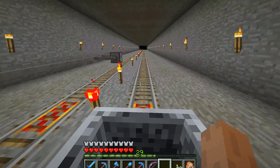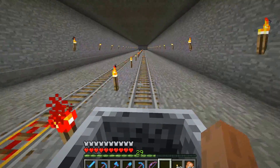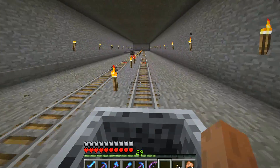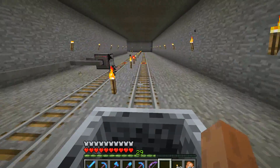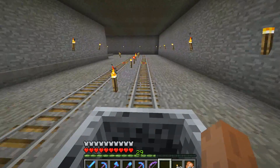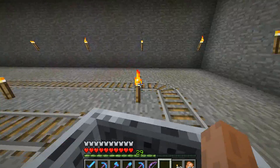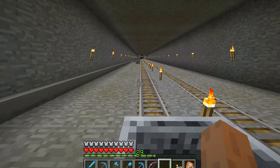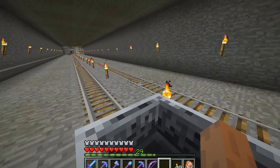This tunnel was dug by hand, not by turtles, since turtles use fuel. Some part of it was dug by turtle, but the main excavation was done by hand. The position update threw us on the wrong side of the track — we should be running over there.